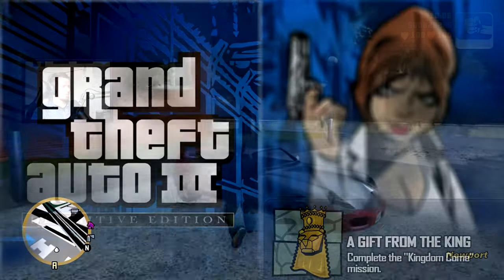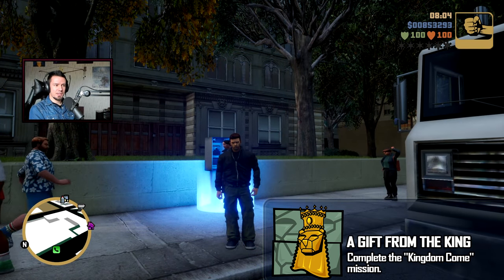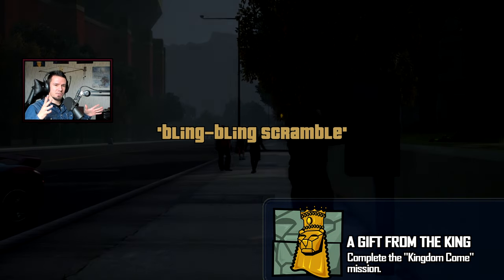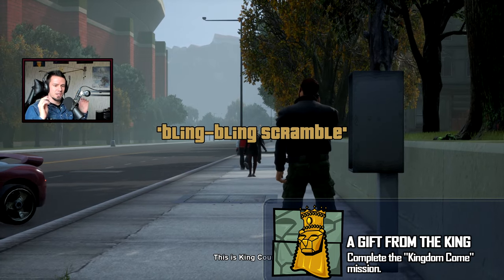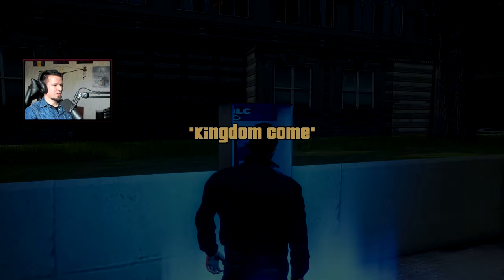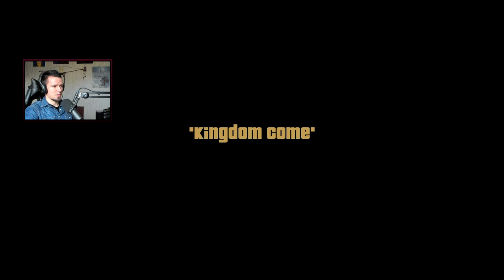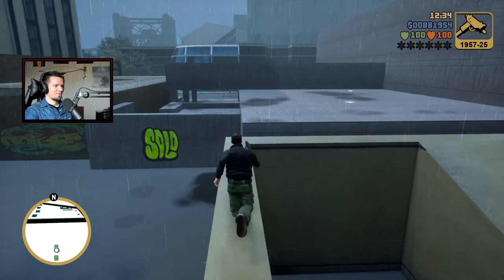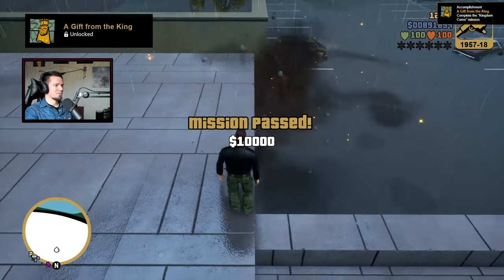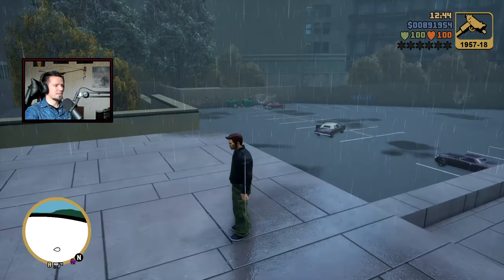The next achievement is A Gift from the King, involving King Courtney. You have to beat all his missions; completing the last one — Kingdom Come — gives you the achievement. Beat the mission, explode the enemies, and you'll get it. As easy as that.